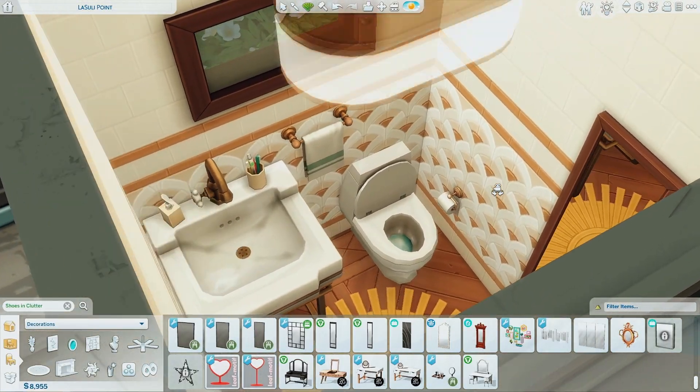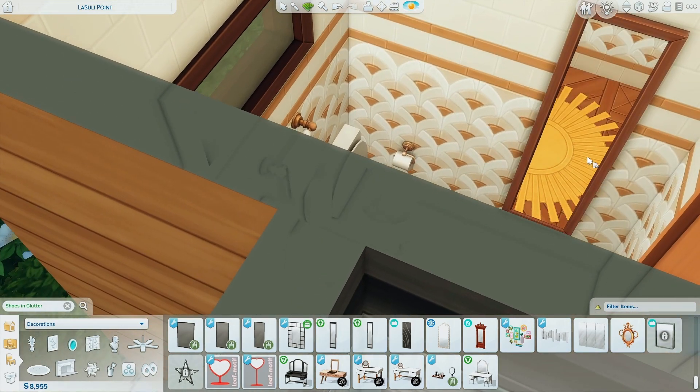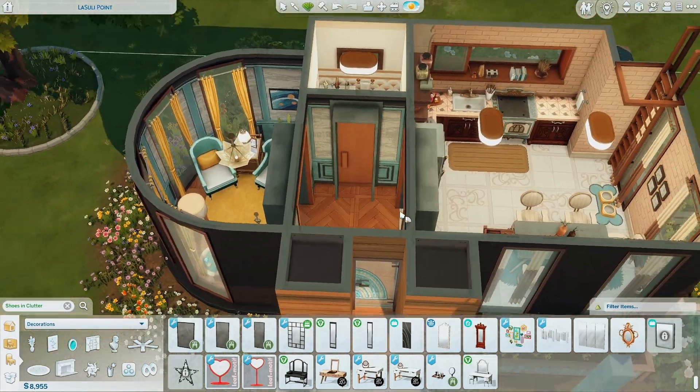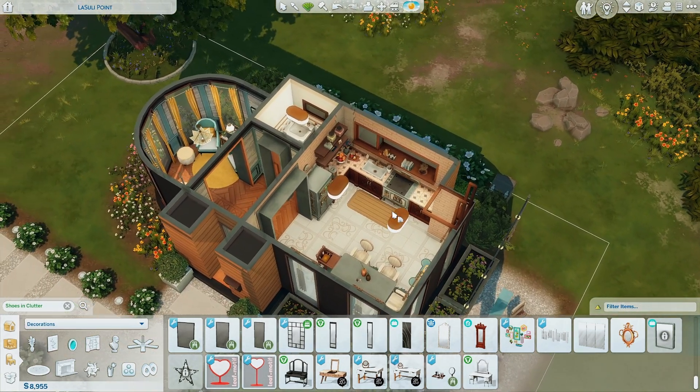Here we go — very simple. I just added towel, toothbrush, soap, toilet paper, and a mirror on this side. That is all I'm going to do for this downstairs little bathroom. The downstairs is pretty much done. Looking good. This is turning out way better than when we started with the kitchen — it was ugly. Let's go upstairs.